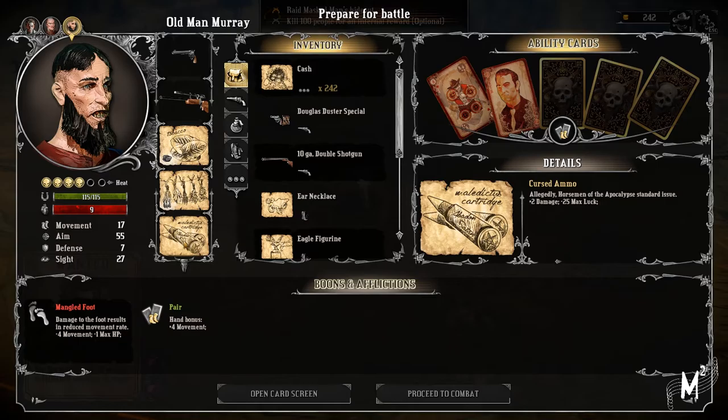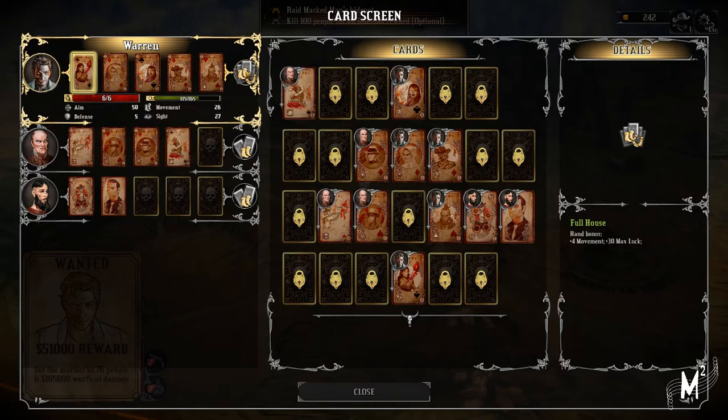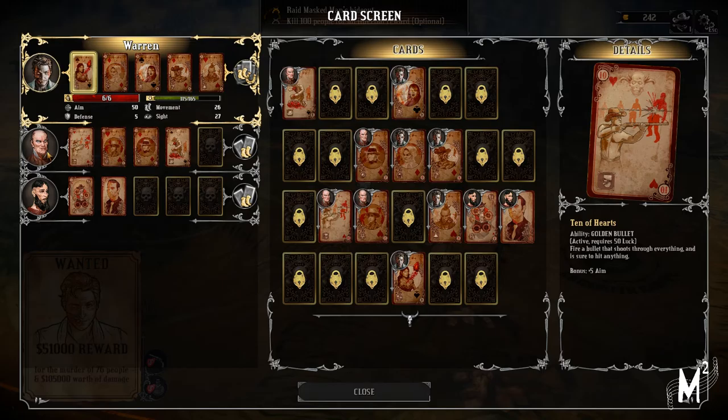On the card screen, I've got Queen of Space — so Chain Kill, Shadow Cloak, Shriek, Beast Earring, and Smell Blood. Basically, Warren is equipped as before — someone who sneaks around with a lot of movement. He's got 26 movement as opposed to the others who've got 17 each, so: sneaking around, lots of movement, and lots of flanking.